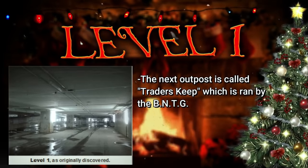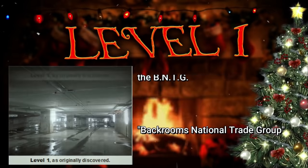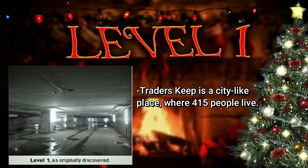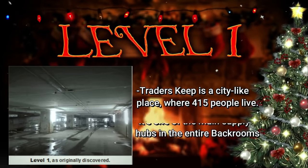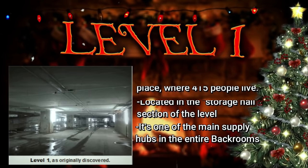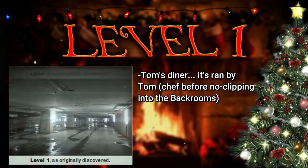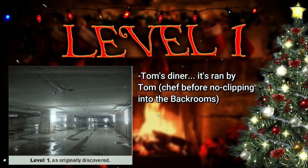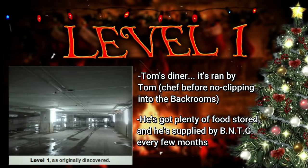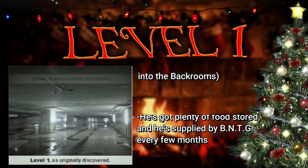The next outpost is called the BNTG's Trader's Keep. BNTG stands for Backrooms National Trade Group. Trader's Keep is a city-like complex with a semi-normal social infrastructure — about 415 people live here constantly, they keep a friendly relationship with Meg, and this place is one of the main supply hubs for wanderers in the entire backrooms. It's located in the storage hall section of level 1. The last outpost is called Tom's Diner, which used to be on level 0 but is now here. The diner is run by Tom, who was a chef in real life before he noclipped into the backrooms. He gets supplies from the BNTG every few months, and Tom's Diner is a common place for social activities and a pretty fun rendezvous point.